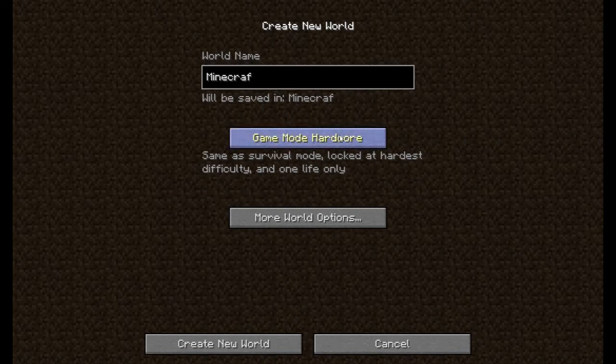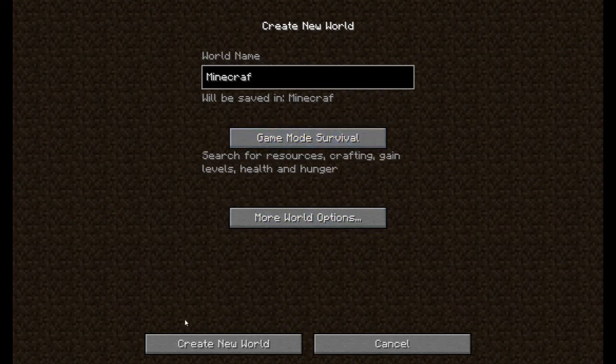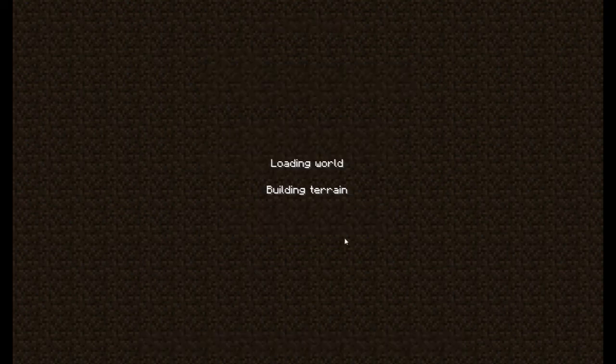Hardcore is the hardest survival mode — once you die, your map will be deleted and you'll be placed somewhere random in Minecraft with only one life. That's what the name already says. For beginners, I recommend Survival. Creative mode is for building and flying freely. Adventure mode is for exploring without breaking most blocks. I suggest Survival, then click Create New World.